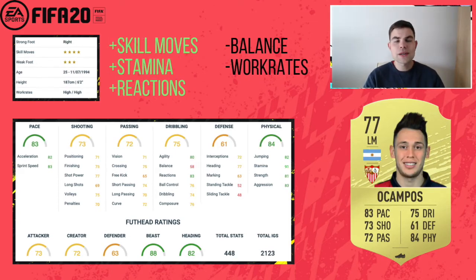Up next we have Ocampos — the Sevilla man looks to be a very nice card this year. Stats that stand out to me are the skill moves and stamina: 91 stamina, 82 jumping, 81 strength, and 83 aggression for a 77-rated card. Combine that with his pace, 83 reactions, 80 agility — it all adds up to a really nice card that I think you'll enjoy using in FIFA 20.